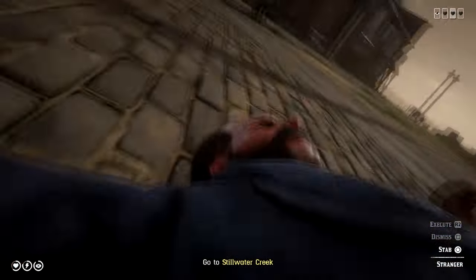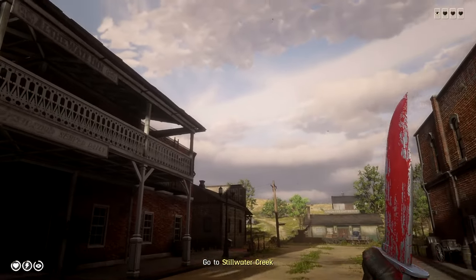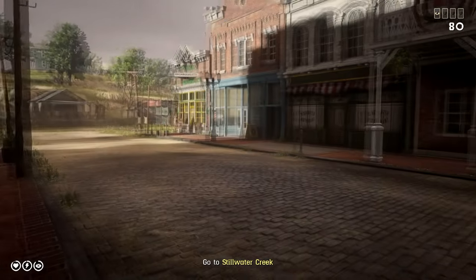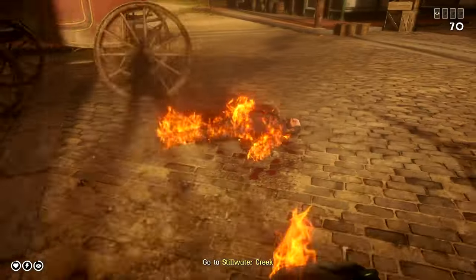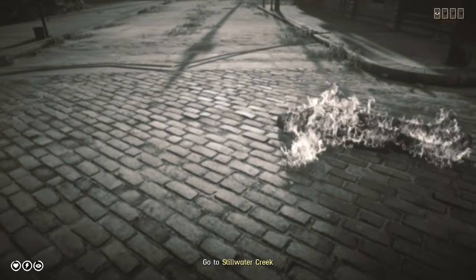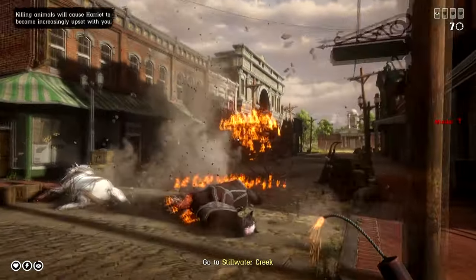Something like a minigun in GTA 6 should be able to literally shred through enemies — you should see arms and legs just flail off. I know it sounds crazy, but it's a fun detail I really loved in Red Dead 2. Similarly, high-powered LMGs like the combat LMG from GTA 5 with hollow point rounds should be able to take off limbs, cut chunks off faces, or cut holes in someone's abdomen.